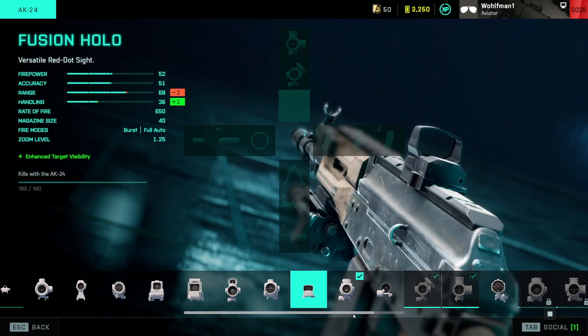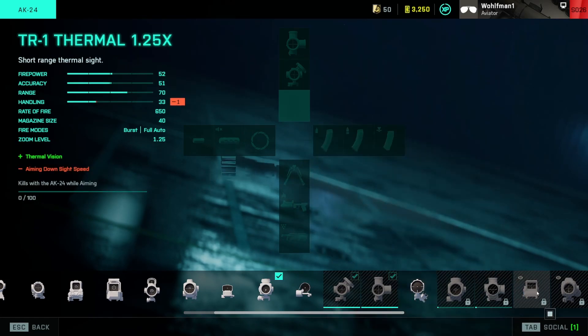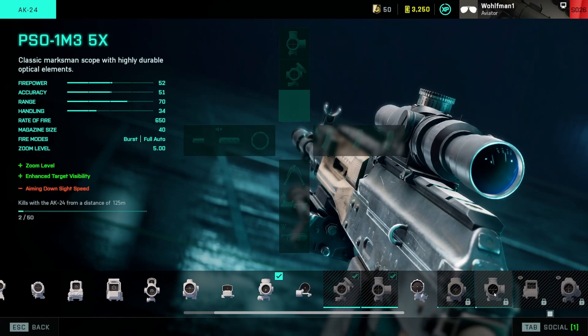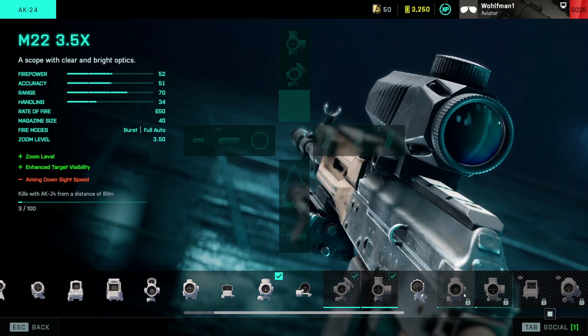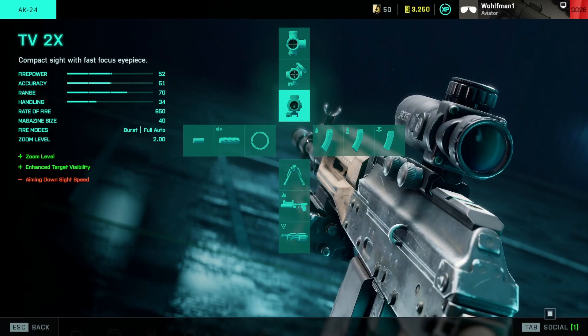This is the 7th generation Kalashnikov rifle, chambered for 5.45x39mm rounds. In the 2042 universe, Kalashnikov has maintained its reputation as one of the most reliable firearms on the planet.